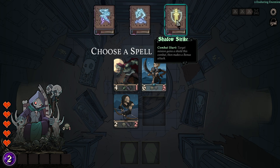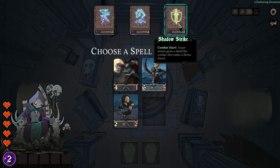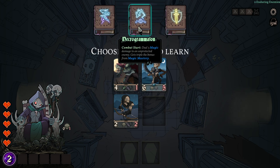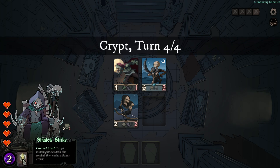Combat start: target minion gains a shield this combat, then makes a bonus attack — meaning with a shield he will survive the first hit. If we give our Hungerer a shield, he can attack; since he does a bonus attack he attacks once, kills the enemy, gains one attack, then attacks again for the regular attack and gains one more. The other options deal three magic damage to an unprotected enemy. I'll go with Shadow Strike — put this skill book right here.